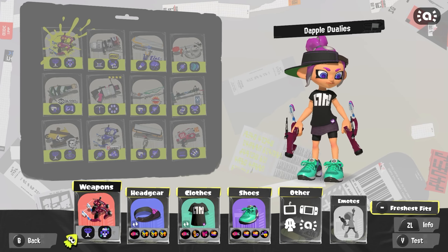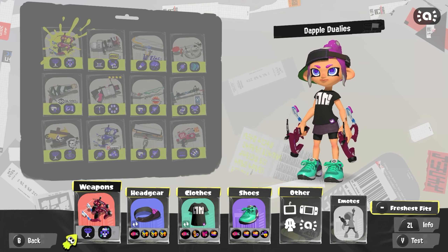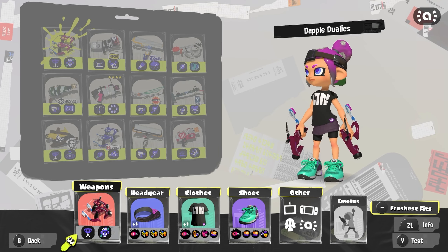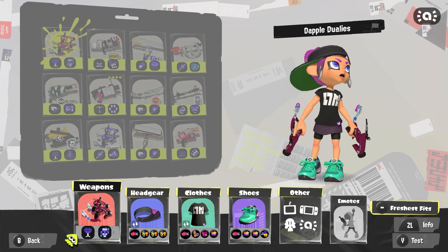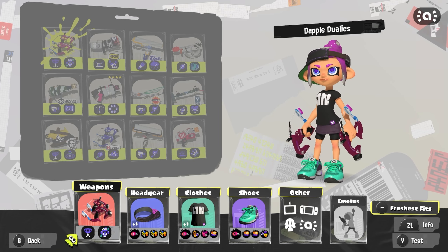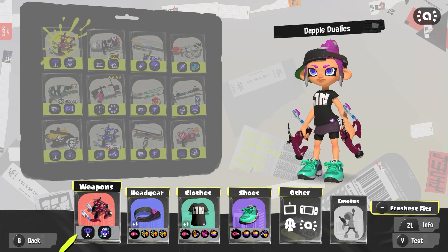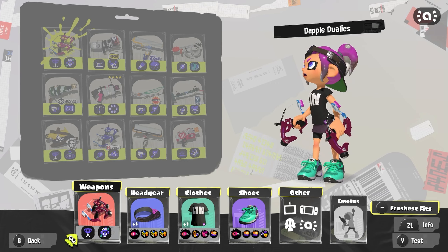Squid beacons are also a nice recovery option once you use the tacticooler and die — that way you can just get back to the middle of the field fairly quickly. If you're good at placing them, you're probably going to get more use out of them than I do. But it's never really bad to just place them up against a wall that enemies don't look behind. They appear on the map, but a lot of people don't shoot them down unless you find the one person who really likes to find squid beacons.